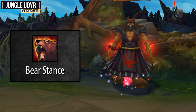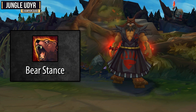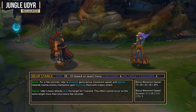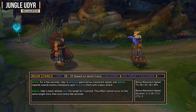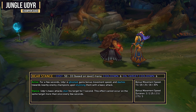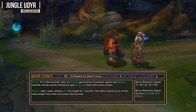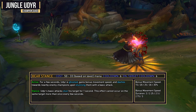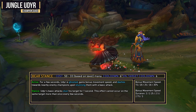Your E ability is Bear Stance, and this gives you some really nice mobility that also can stun a single target. When activated for a few seconds, Udyr is ghosted, gains bonus movement speed, and dashes towards nearby enemy champions upon stunning them with a basic attack. For the stance, Udyr's basic attacks stun his target for one second. This effect cannot occur on the same target more than once every six seconds.